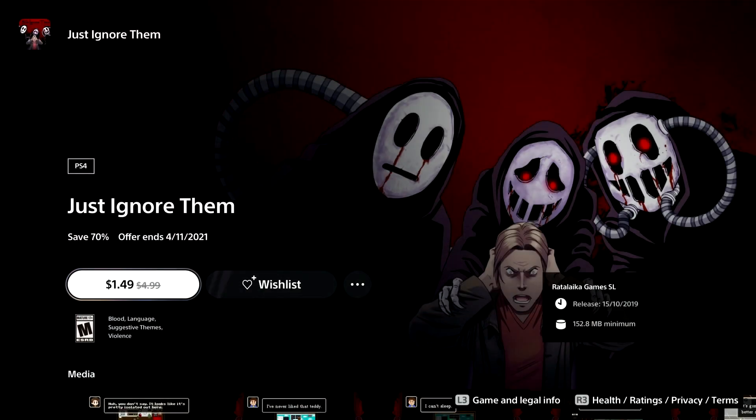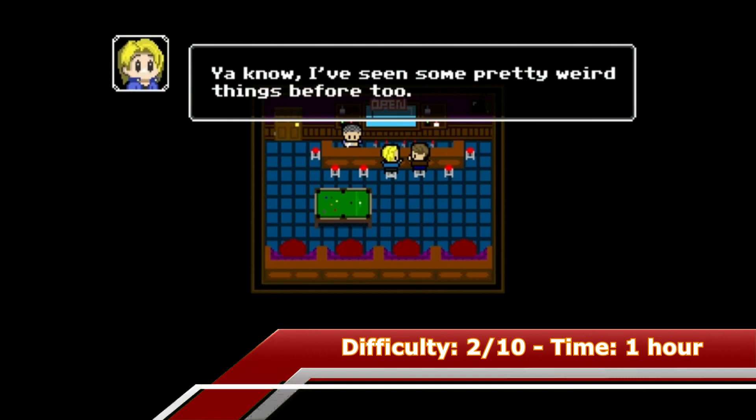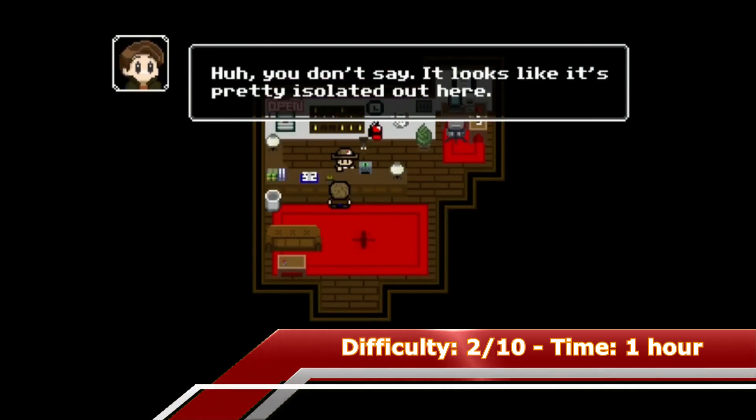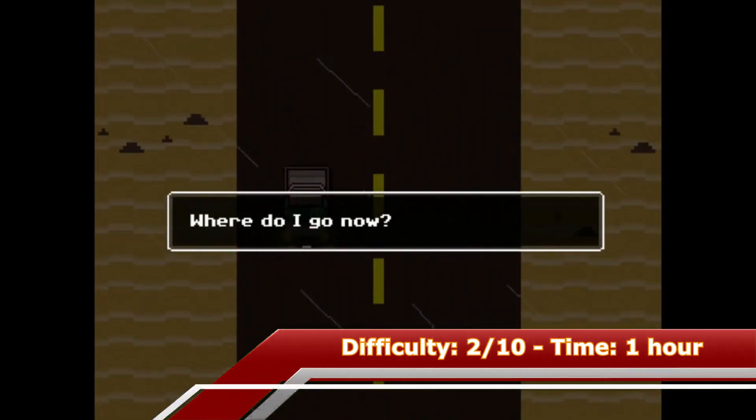The next game on my list is Just Ignore Them. The game has 34 trophies and can be done within 45 minutes if you use a walkthrough. If you're looking for a platinum walkthrough you can find one on my channel. There are a handful of missable trophies, so if you decide to play without the guide it can take a few hours to unlock the platinum.